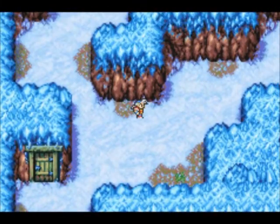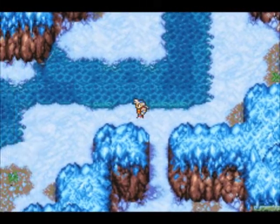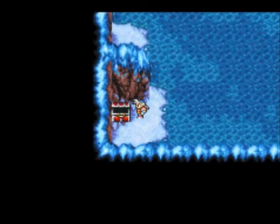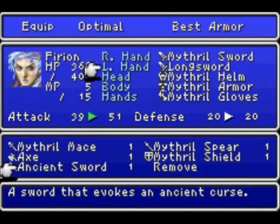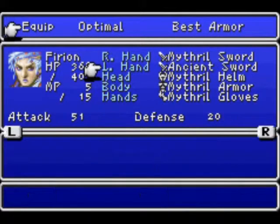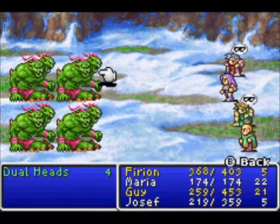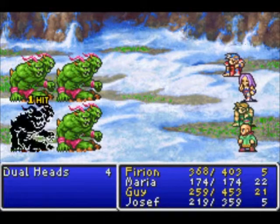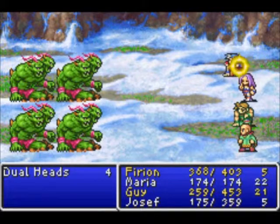Another random door — I've stopped trusting the doors altogether. And more water, still not freezing though, luckily. Here we have another chest: Ancient Sword with a monster in the box. We have more darkness — Guy is now blind as well. This is really not looking too well. There's another new enemy: the Dual Heads. They're kind of strong physical attackers, definitely stronger than your average physical attacker. 44 damage is a pretty sizable chunk of HP for this point in the game, although only 9 to Furion.